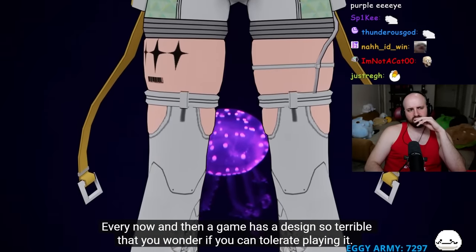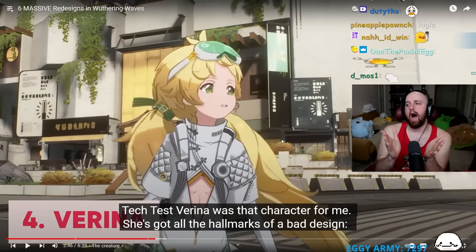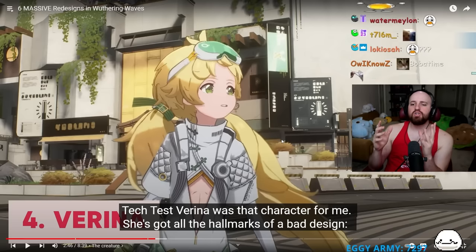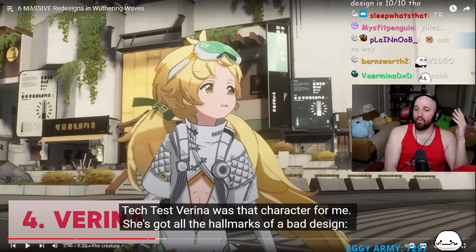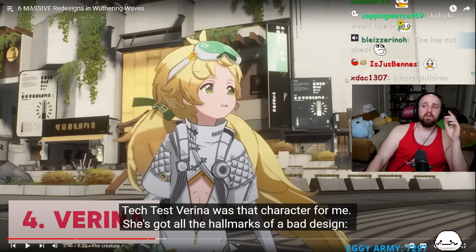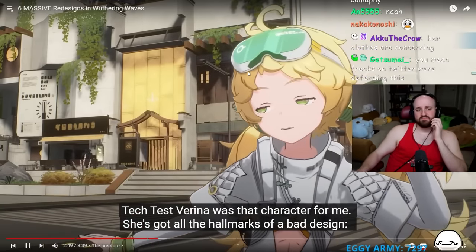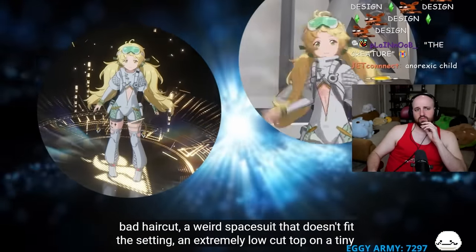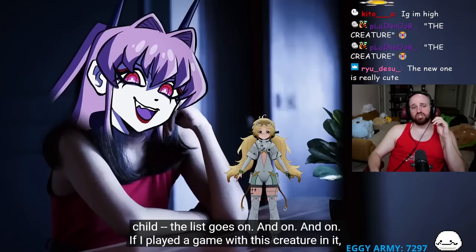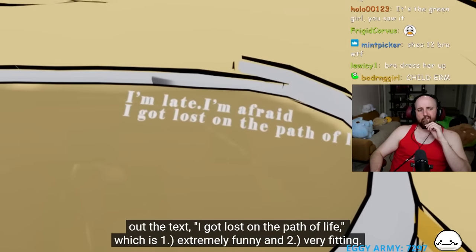Every now and then a game has a design so terrible you wonder if you can tolerate playing it - that was Tech Test Verina. She had all the hallmarks of a bad design: bad haircut, a weird space suit that doesn't fit the setting, and an extremely low-cut top on what appears to be a small child. The reactor is baffled that people defended this design.